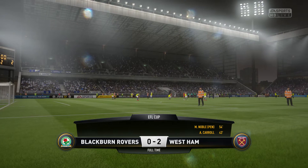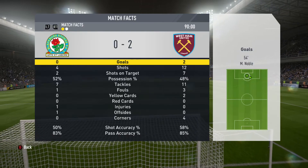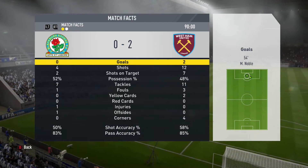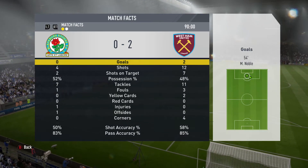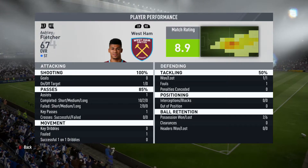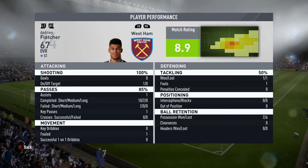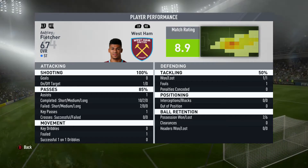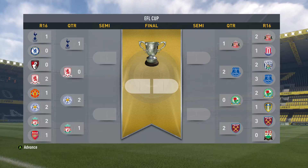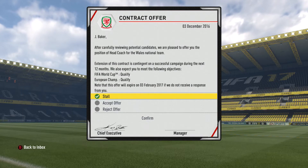West Ham United are the 2-0 winners and do cruise into the semi-finals, where we could be playing either Leicester, Tottenham or Everton. Obviously Everton is the only team we've previously faced in this career mode. Ashley Fletcher performing so well when he's getting the opportunities - an 8.9 rating from him. There's more to come from this boy. Thank you to whoever commented to use him, because he really does look like a real talent.